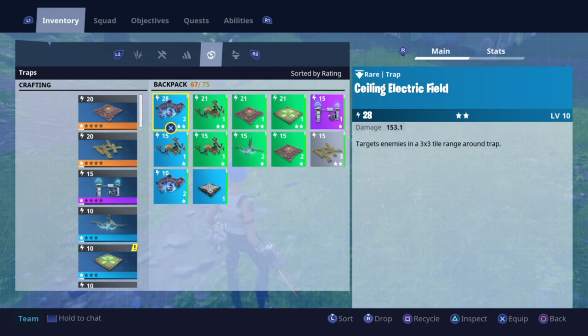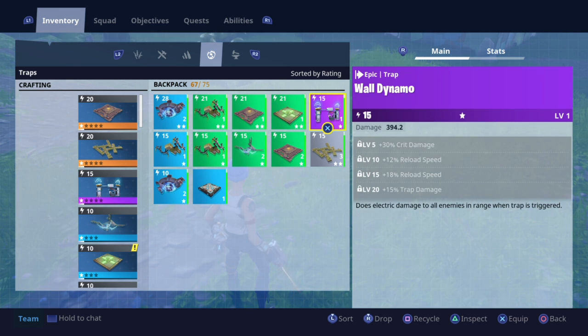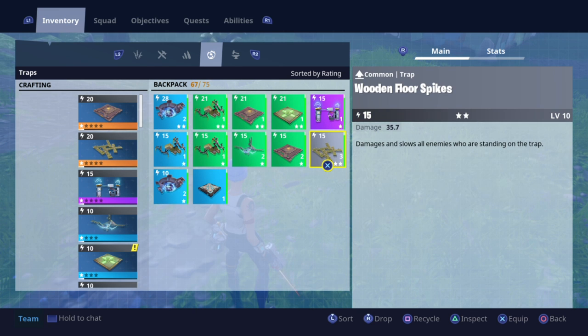Traps is another one, and this is one that I was quite guilty of — I seem to hoard traps. Never hoard traps. Maybe hoard the ones that are epic just for your own storm shield defenses, but for these kind of crappy ones, especially green or grey, just use them in the missions. It's of help to the team, it's of help to you, and it'll get you a higher score at the end of the level. You may as well just start using these and never hoard them.